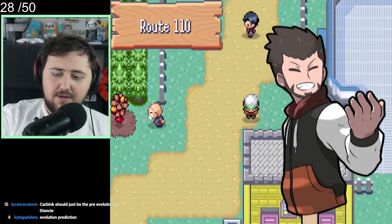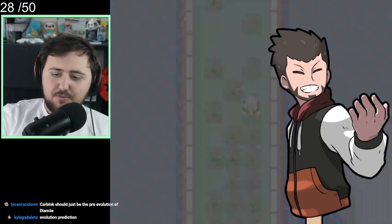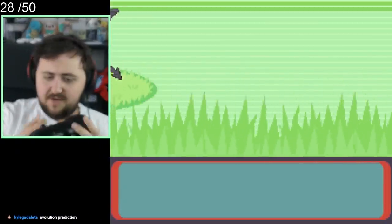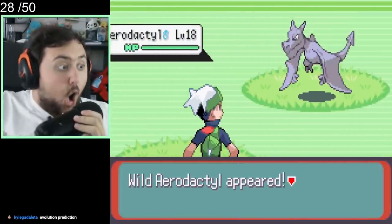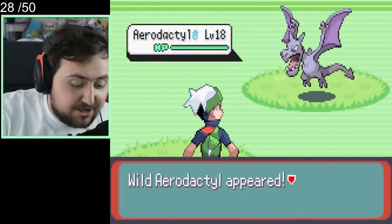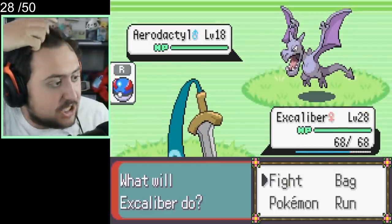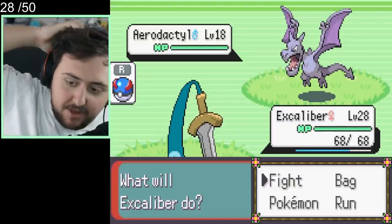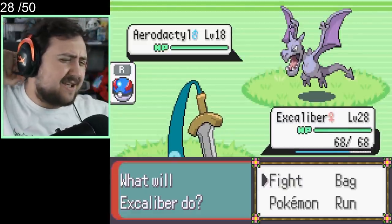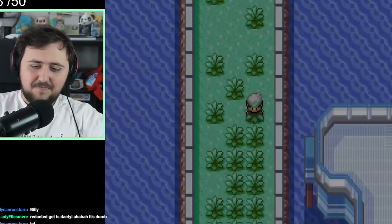We don't think we can take on Watson just yet, so maybe let's go to Rustboro instead — remember, it's open world, we can go anywhere. We go to Route 110 and find an Aerodactyl. Of course, we can't add Legendaries to our team, but this is a fossil Pokemon so it does count, and it is a freaking awesome Pokemon. We capture it and name it Billy.